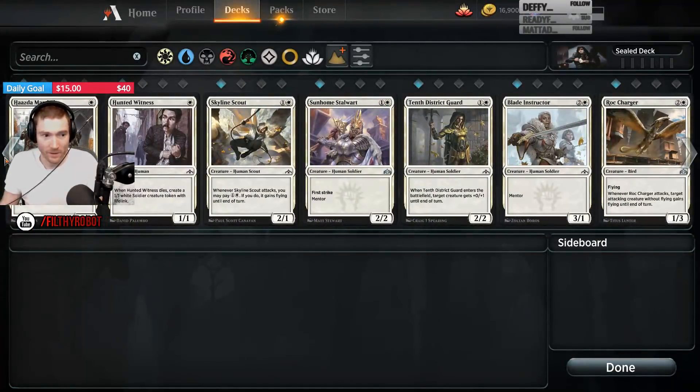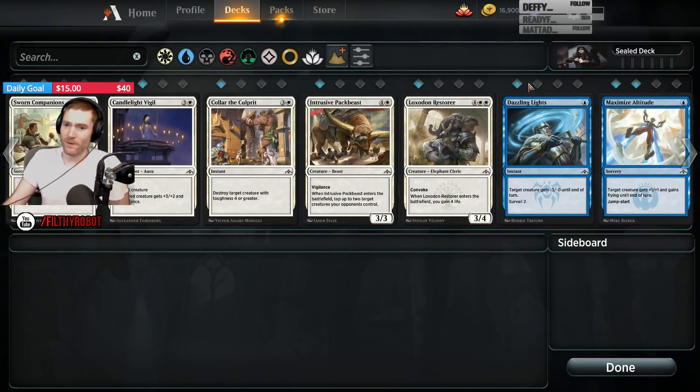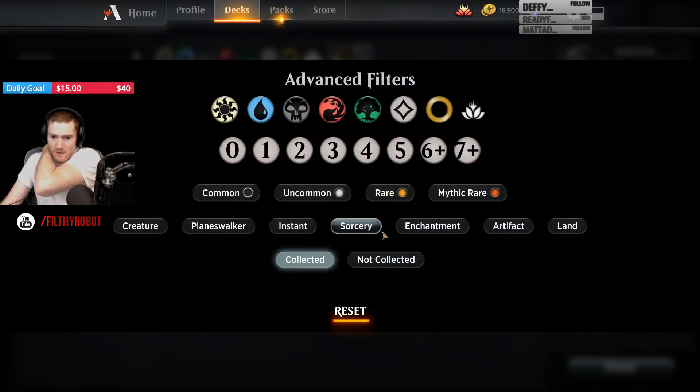And what do our commons look like? White commons are creatures, but not much else. This could be fun.